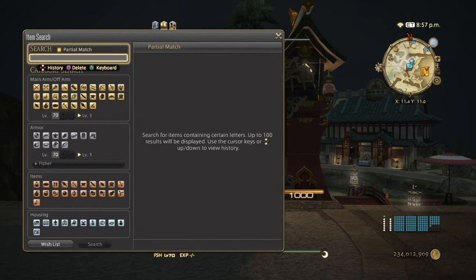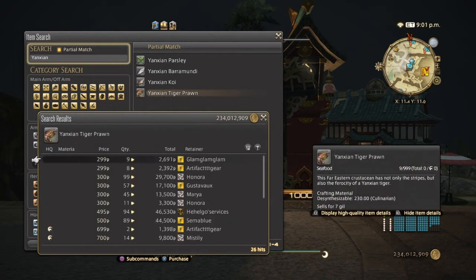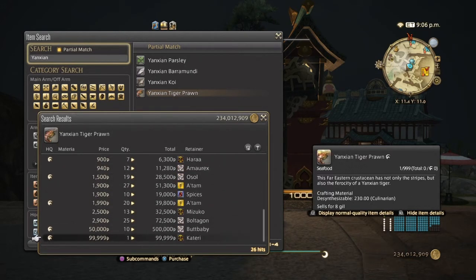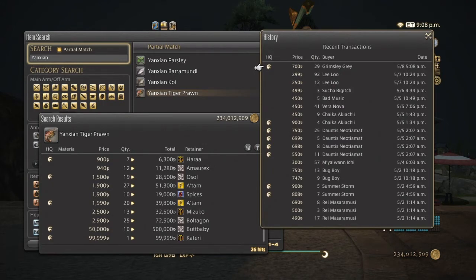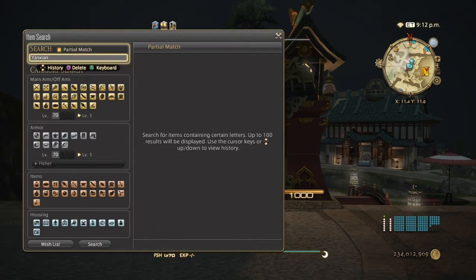Next is the Hyansian prong shrimp, which unfortunately on my server is priced quite a lot lower than the sword tip squid, even though they're used for the same recipe. Normal quality can be as low as 300 to 500 gil, and high quality around 700. They're all over the place but they still sell nicely, just not as expensive as the sword tip squid. The sword tip squid is caught with a normal size gig, and the Hyansian prong shrimp is best with a large gig but can also be caught with a small one.